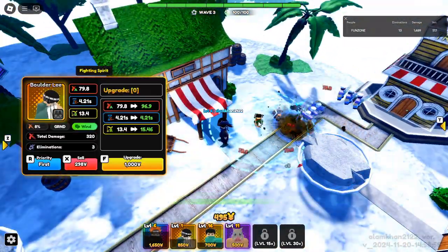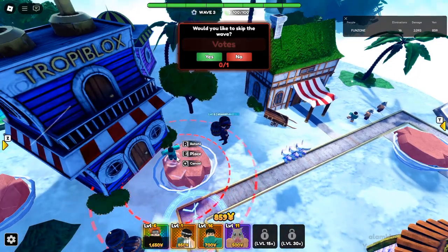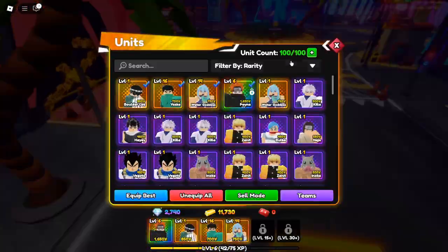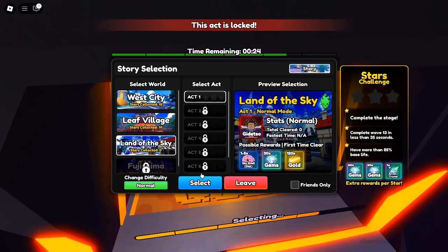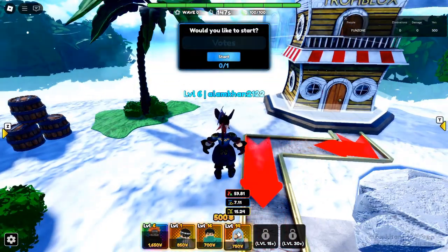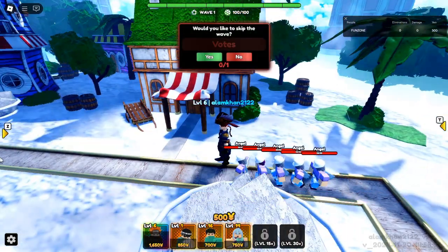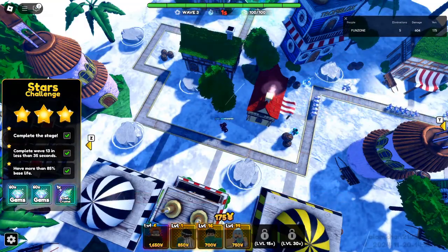How to evolve Dragon Emperor in Anime Reborn. Once you've unlocked the base version of Kaido, it's time to evolve him into his ultimate form. The evolved Dragon Emperor has enhanced stats and abilities, making him even more unstoppable. To evolve Kaido, you'll need to gather specific materials. All the materials required can be obtained by grinding the Fujishima Legendary Stage. As you work toward unlocking the Dragon Emperor, you'll simultaneously gather the items needed for his evolution.